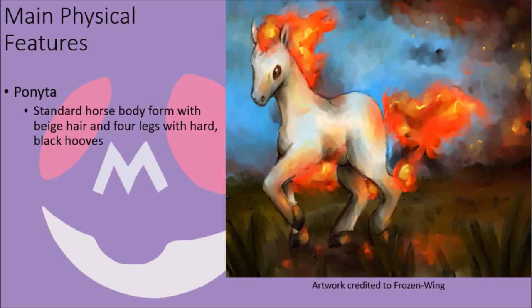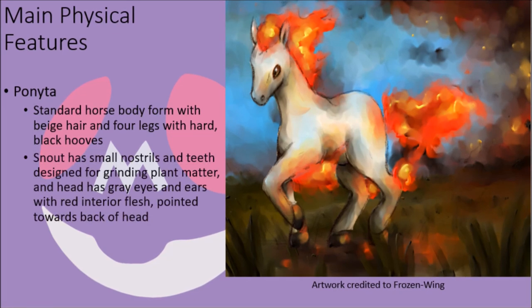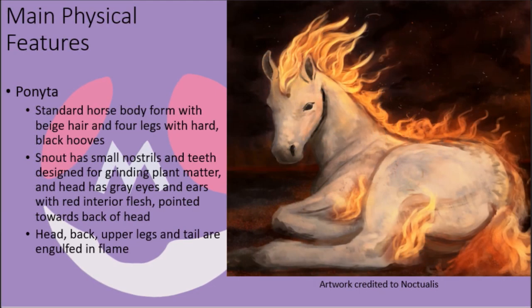Ponyta resembles standard horses with beige hair and four legs with black, incredibly hard hooves. Their snout is marked with a small pair of nostrils and a small mouth with teeth designed primarily for grinding up plant matter, and their face is adorned with a pair of large grey eyes and pointed ears with red interior flesh that are pointed towards the back of their head. Their head, back, and upper legs are coated in a sheath of fire that glows and flickers even in the daylight, and their tail is similarly engulfed in flames to the point where it is difficult to see their tail at all.